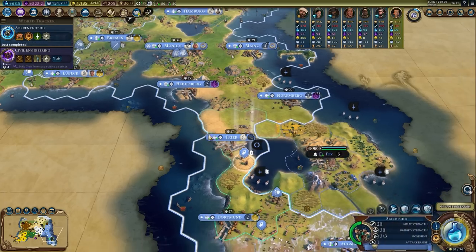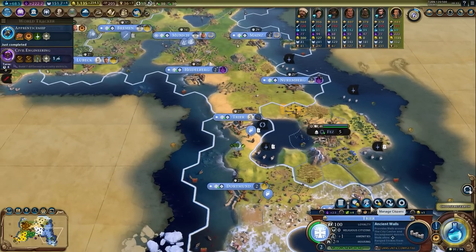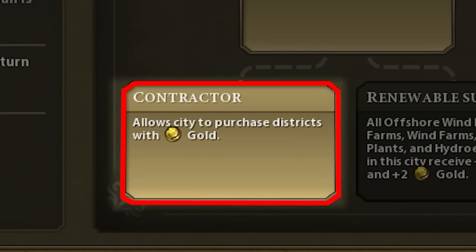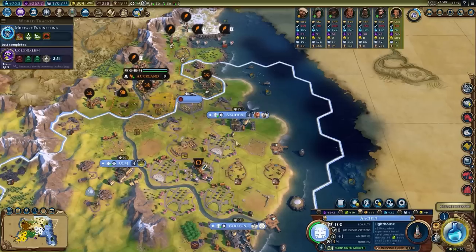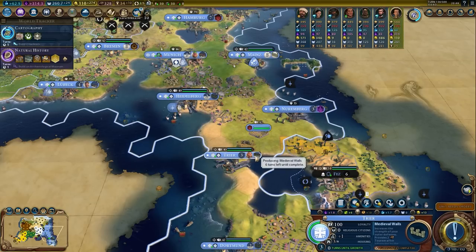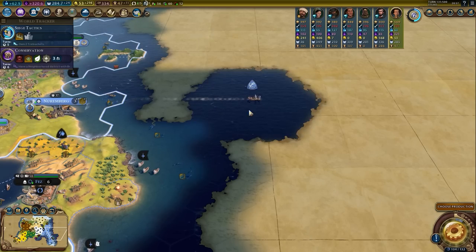We've run out of places to put great works of writing, but we've got printing — look how much tourism we're generating. Plug in the +100% production for walls card; we're going to build walls in every city because after you research conservationism, walls give tourism. We just don't have enough chops for all the districts we want to build, but we're making a lot of money. So we'll promote Reyna with the constructor promotion, allowing us to buy districts. Aachen needs a Hansa — don't want to waste time building it, just buy it. Buy encampments, buy whatever we need.